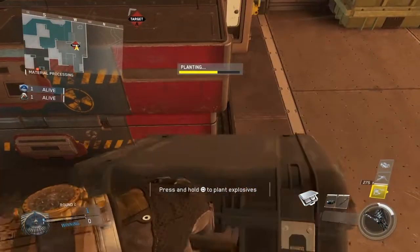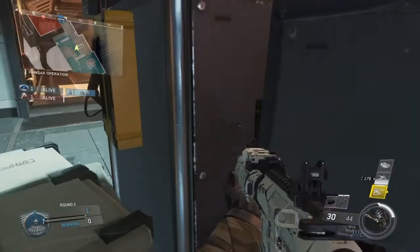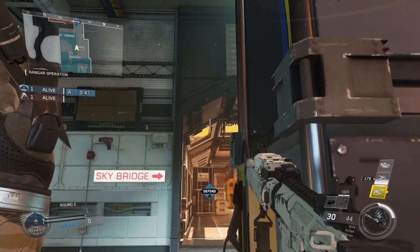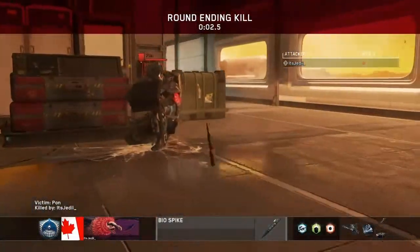Yo what's going on everyone, it's XAMKJedi here bringing you guys Biospike spots for Scorch on Infinite Warfare. For the first one, you're gonna plant where I showed you and then get yourself stuck in this corner, aim in with this corner of the window, and then throw your Biospike when you know the enemy is defusing for a pretty nice killcam for an indoor bomb site.